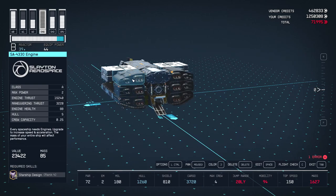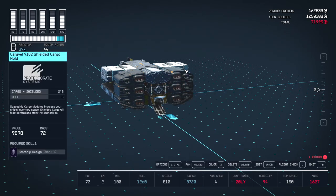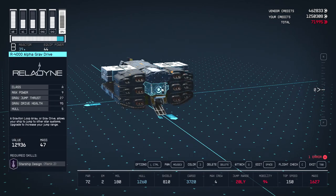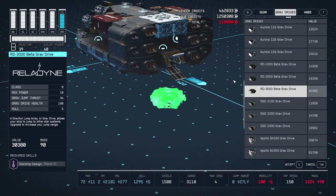They're class A engines, but anything you might get in class B would make your ship too heavy and you still get very high speed and manoeuvrability. The Realdime 3000 grav engine gives you a much improved jump range than before.